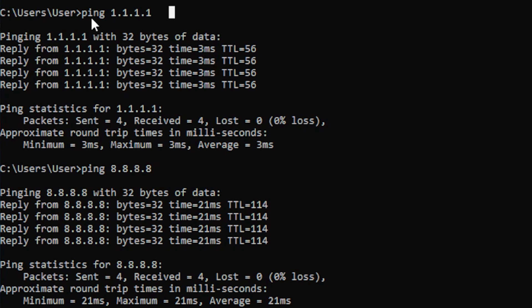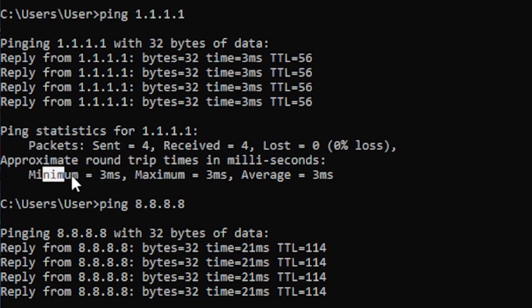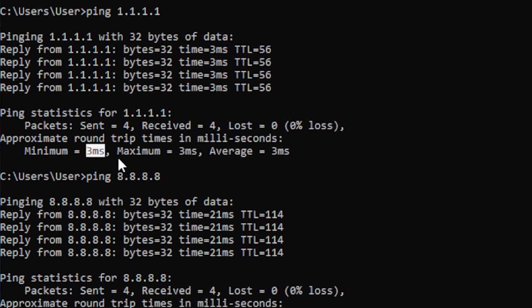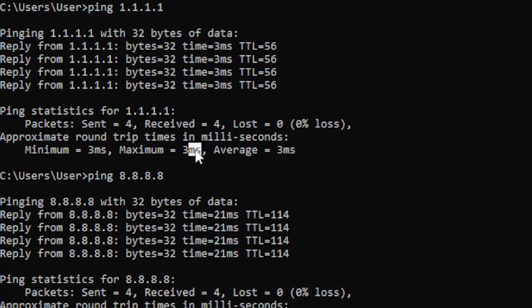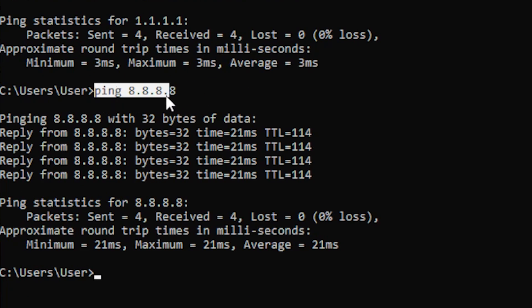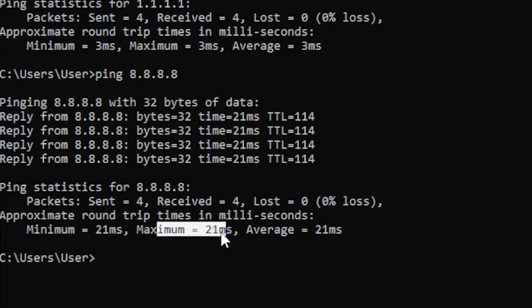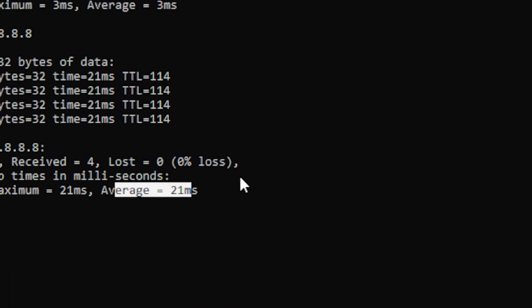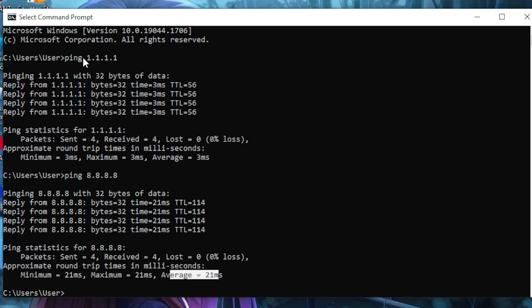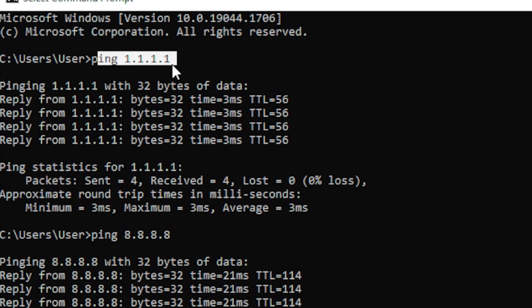Once you've typed both commands, you should get ping results for 1.1.1.1 and 8.8.8.8, showing minimum, maximum, and average values. For example, 1.1.1.1 gave me 3ms average and 8.8.8.8 gave me 21ms average. You want to find whichever one gives you the lowest ping — in my case that's 1.1.1.1.